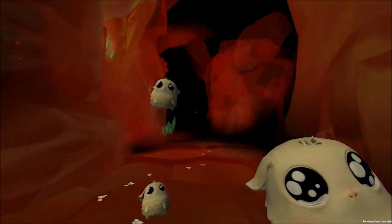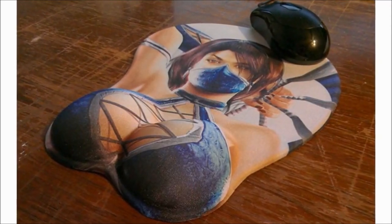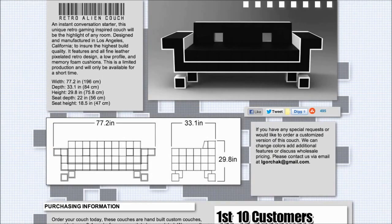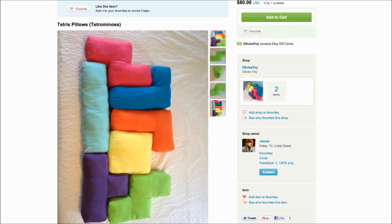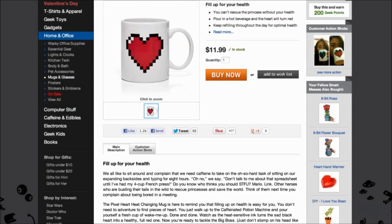If you play too long, your gaming wrist might get tired, so rest it on this Katana 3D mousepad. Or relax on your Space Invader couch with some Tetris pillows. Take a sip out of your Pixel Heart mug from thinkgeek.com that regains its health when you fill it with hot liquid.